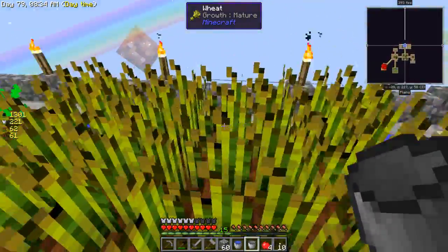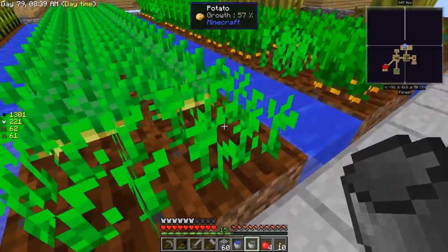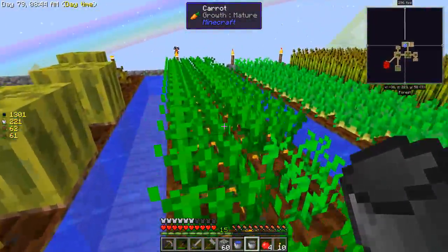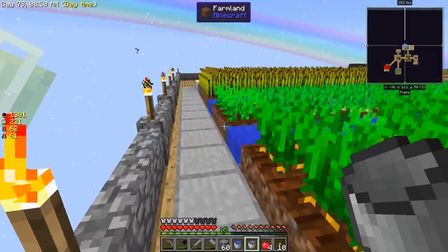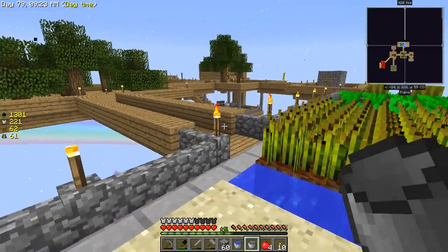Look at this farm, guys! The wheat is fully grown. The potatoes over here are not fully grown, although the majority are. The carrots - there's only one piece that isn't fully grown. And the watermelon - they're growing just how they usually do. So, in the last episode, guys, I ran into a problem as well.